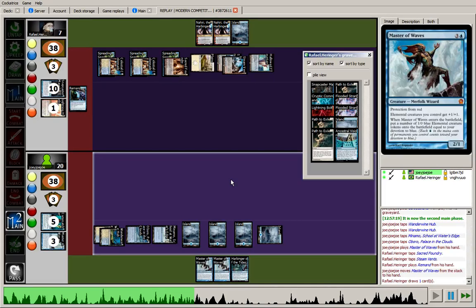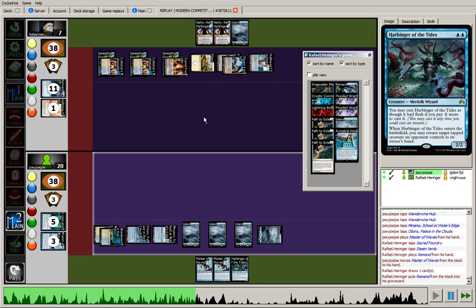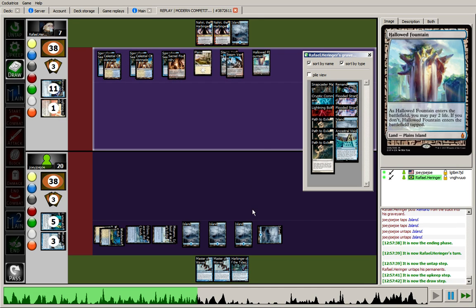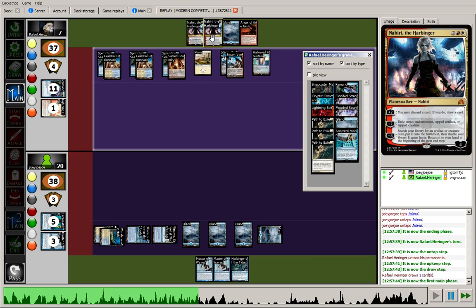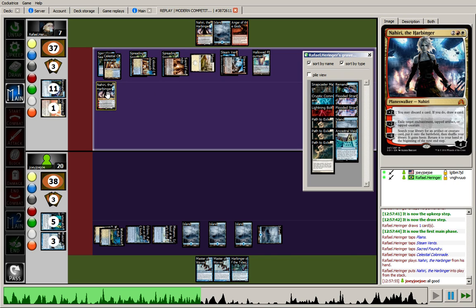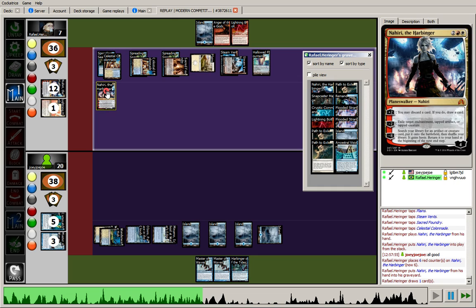We still have massive 3 Devotion with Spreading Seas on the table. To re-establish a board, I try to run out a Master of Waves — he's going to Remand that, which at this point is fine, and we've reached some kind of parity: 3 cards in my hand, 3 cards in the opponent's hand, 4 lands on my side, 7 lands on the opponent's side. I'm choosing not to play the Harbinger out here because I'm aware of the Nahiri Ultimate. That's pretty much what the opponent is representing as far as threats go, especially with the Celestial Colonnade shutdown. So he brings Nahiri out, and he's going to rummage — discard a card and draw a card. He discarded a Nahiri, which I'm not sure is correct since it follows the Planeswalker rule.